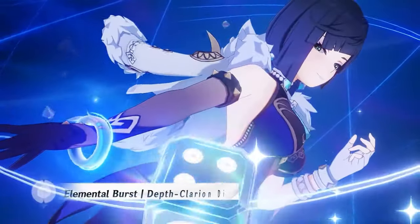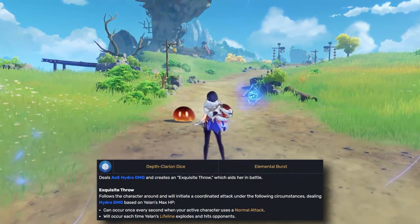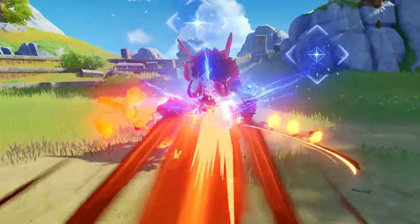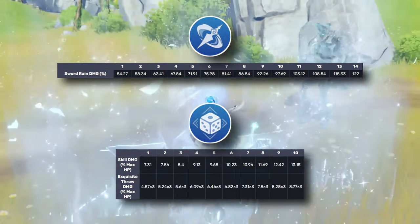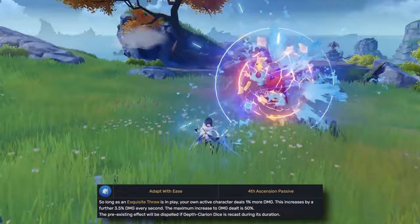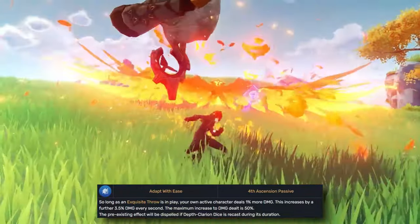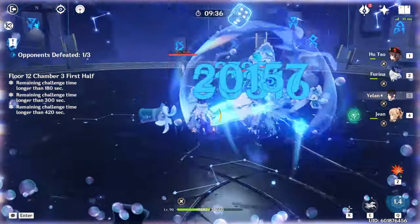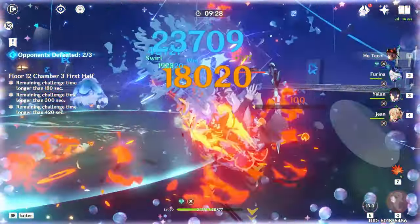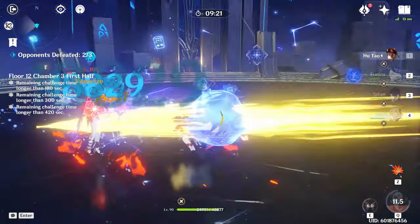Last but not least, we have Yelan's Death Omen Dice. Yelan's burst is functionally identical to Xingqiu's, only it comes with a big hydro attack at the start and scales off HP instead of attack. Death Omen Dice trades all the defensive utility Raincutter affords in exchange for huge DPS, easily overshadowing its 4-star counterpart, though it falls short in hydro application. With C2, the application becomes nearly the same and the damage goes even higher. Best of all, it progressively increases the active character's damage for the duration, capping at 50% towards the end and averaging around 30% overall.